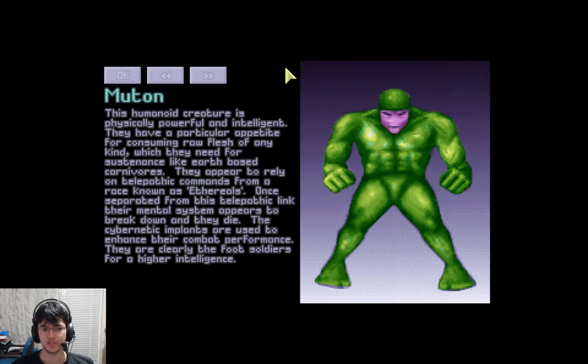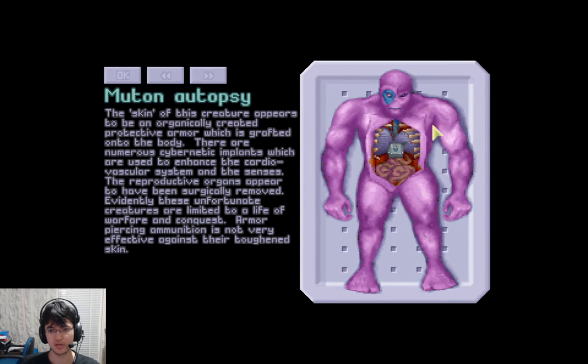This humanoid creature is physically powerful and intelligent. They have a particular appetite for consuming raw flesh of any kind, which they need for sustenance like Earth-based carnivores. They appear to rely on telepathic commands from a race known as ethereals. Once separated from this telepathic link, their mental system appears to break down and they die. The cybernetic implants are used to enhance their combat performance. They are clearly the foot soldiers for a higher intelligence. And if you do an autopsy, for some reason they turn purple — I guess you take off their green skin stuff.